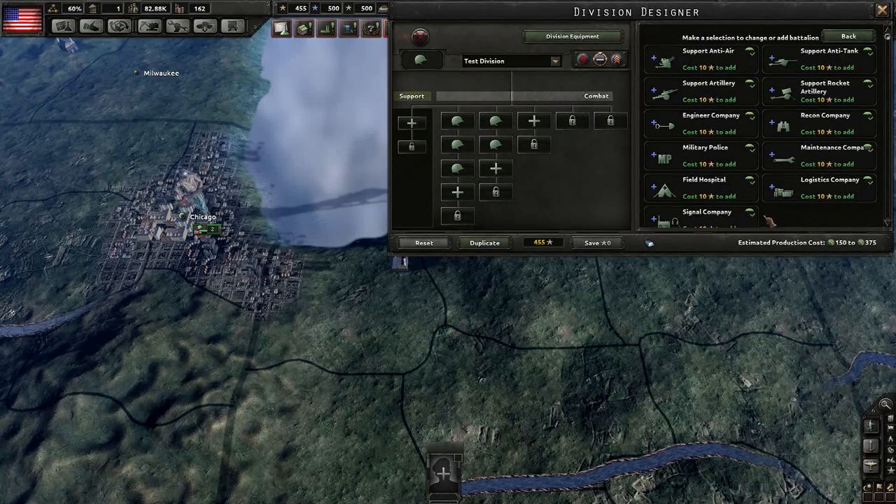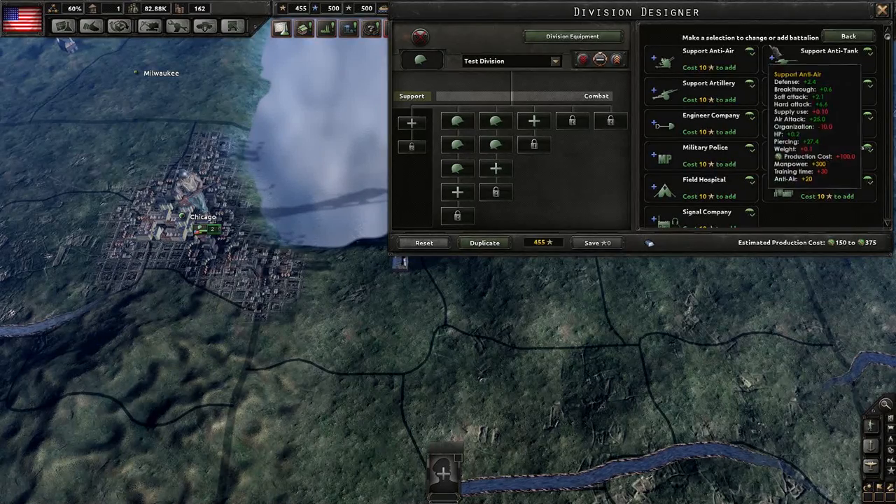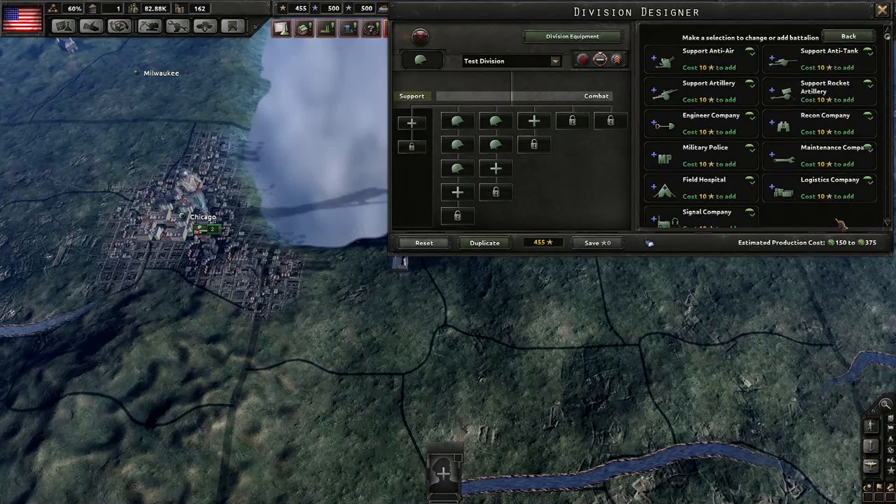Another thing worth noting about support companies is that they can be parachuted, meaning you can attach any of these to a paratrooper division and not have to worry about whether they'll be able to get where they need to go, which is not the case for most full line battalions.